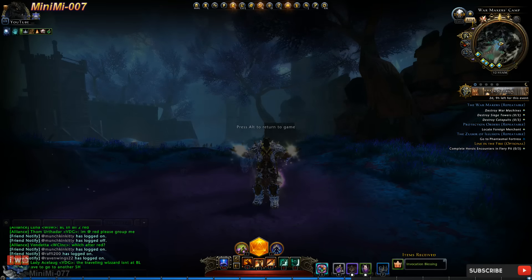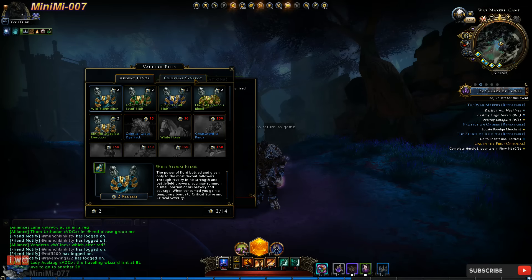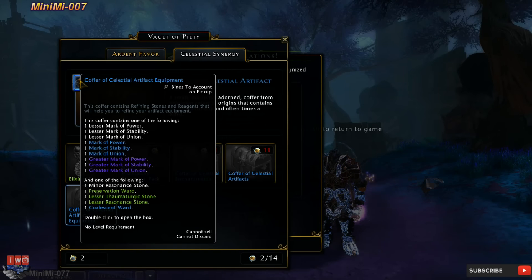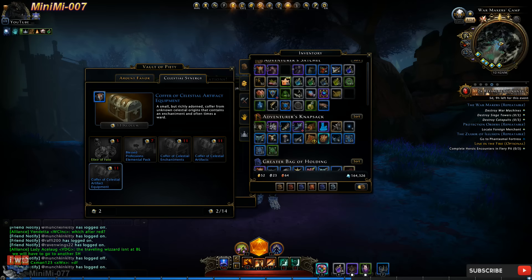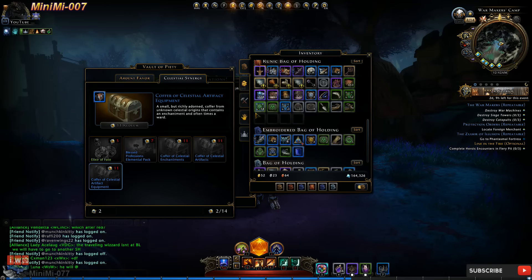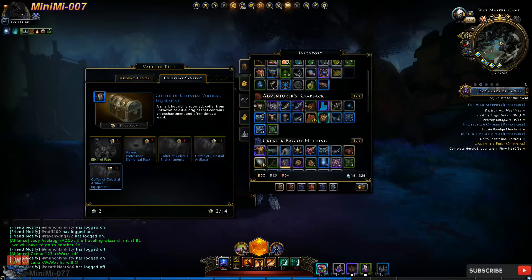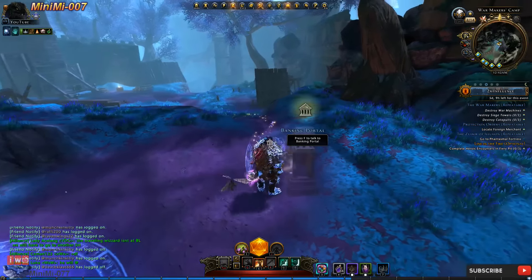If you noticed, I only had 1 point there and now I have 2. When you get a total of 11 points — or coins, or whatever you want to call them — you collect the boxes you see above. In that box, you'll have the chance to gain a Coalescent Ward. With the Coalescent Ward, which will be bound to you, you can get your artifact or any other enchantments — Armor, Weapon enchantments — to rank 10, 11, or 12, without having to spend money on the Zen Market.